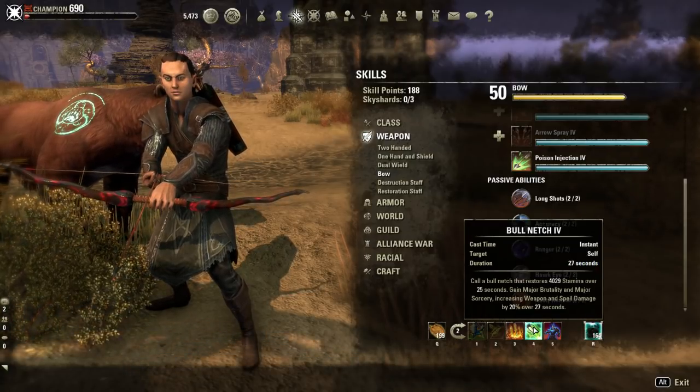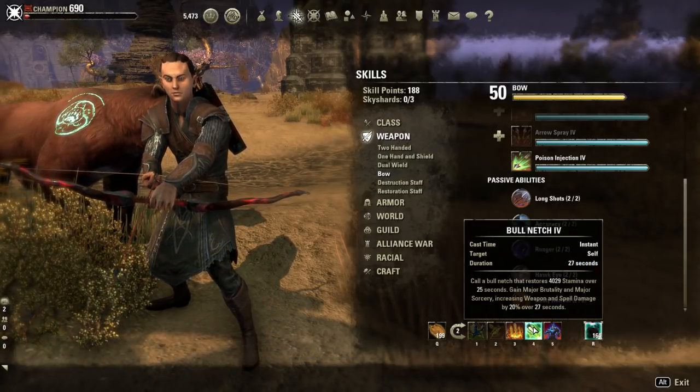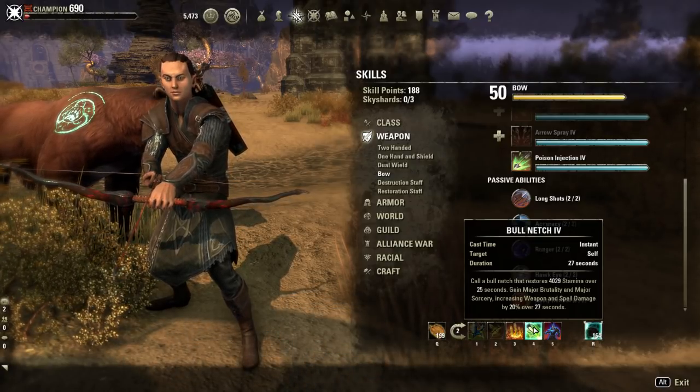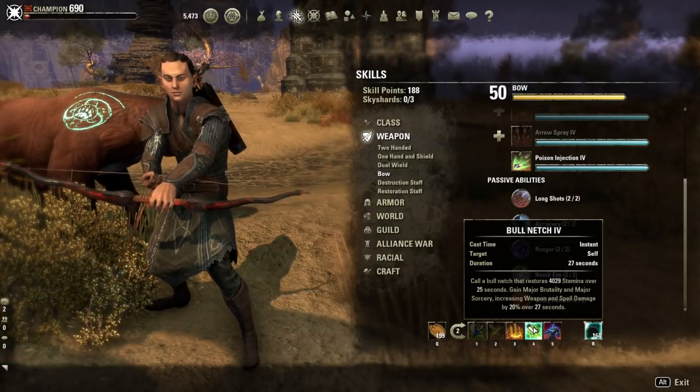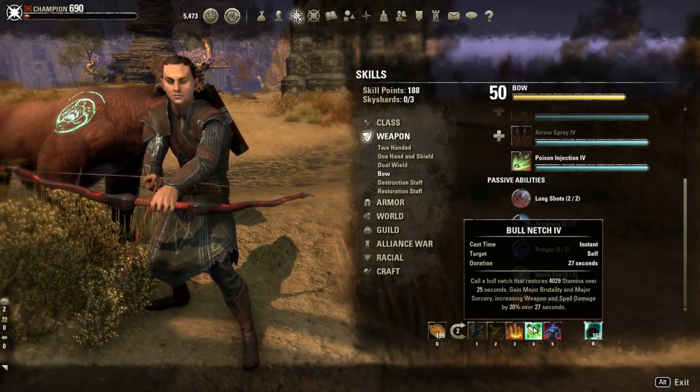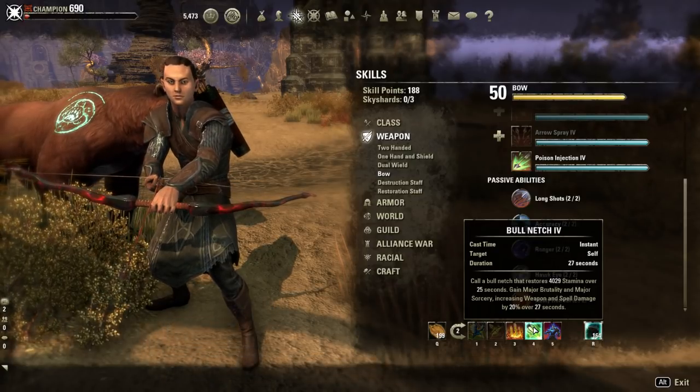We have Betty Netch. This gives us 4029 stamina over 25 seconds. You gain major brutality and major sorcery, increasing both weapon and spell damage. You don't really need the spell damage — it's the weapon damage you want. And you need that stamina recovery.